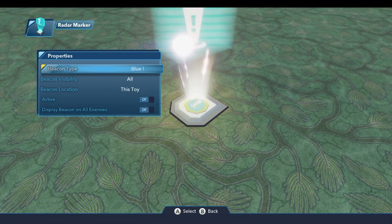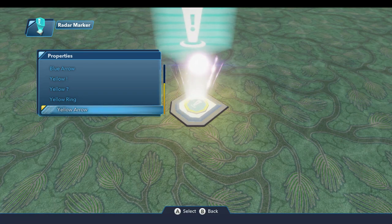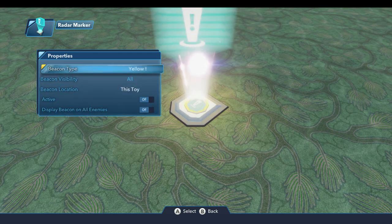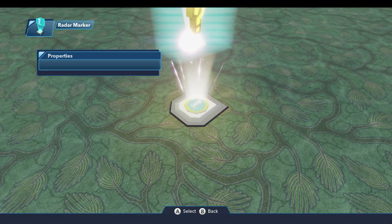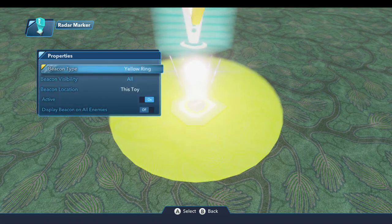Under properties, we have a beacon type, and there are a number of different types — four different ones for blue and four different ones for yellow. In the play sets, yellow is typically used for the main quest and blue is usually used for side quests. Each of these displays a different symbol. So if we use the yellow marker and make it active, that turns it on and you can see it displays right now over this toy. We have the yellow question mark, a yellow arrow, and the yellow ring, which is the arrow plus a ring of color around the location you're interested in.